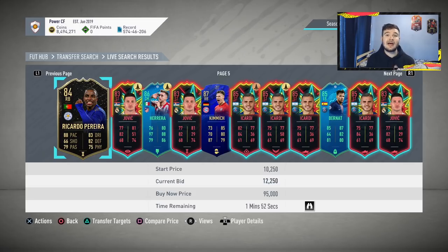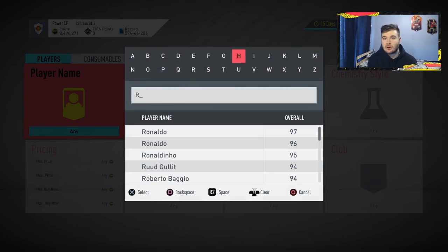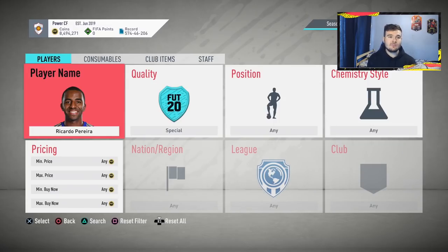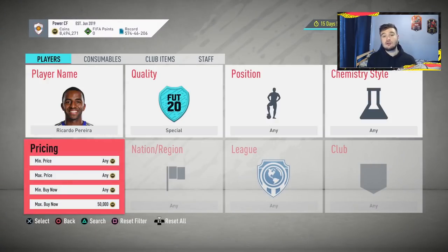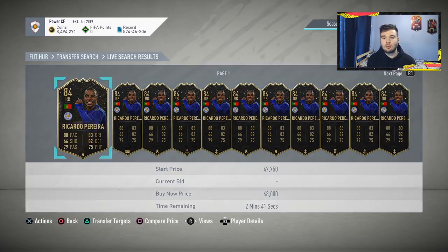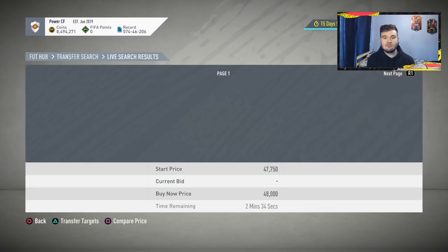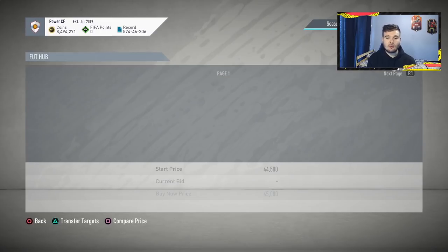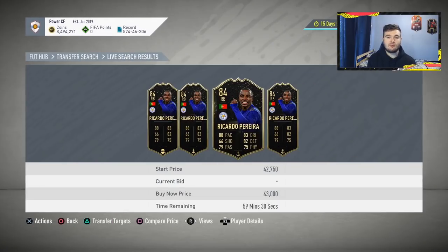After 6 PM there are more cards on the market and the European user base is online. EA will have already dropped their daily content. We're going to use Ricardo Pereira as our example. This filter works with normal special cards without necessarily needing a Hunter or Shadow — there are a lot more of them on the market. Let's check the cheapest Ricardo Pereira in-form: it looks like it's going for around 40,000 to 45,000 coins.